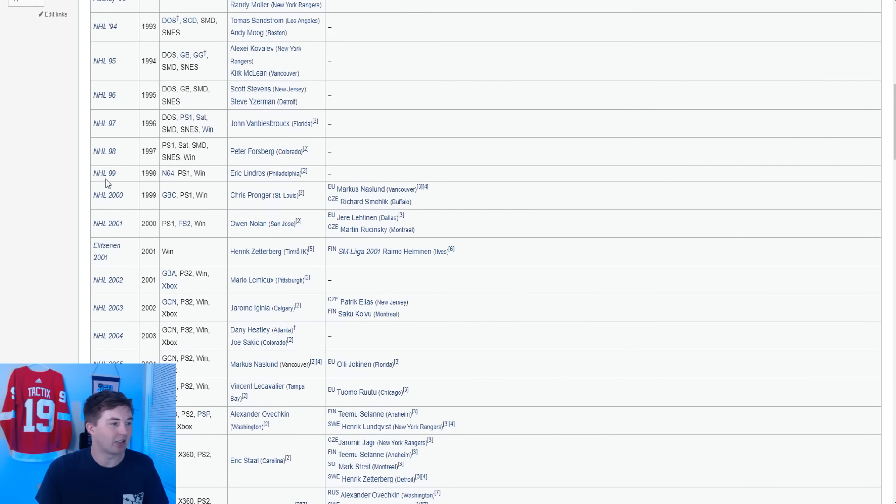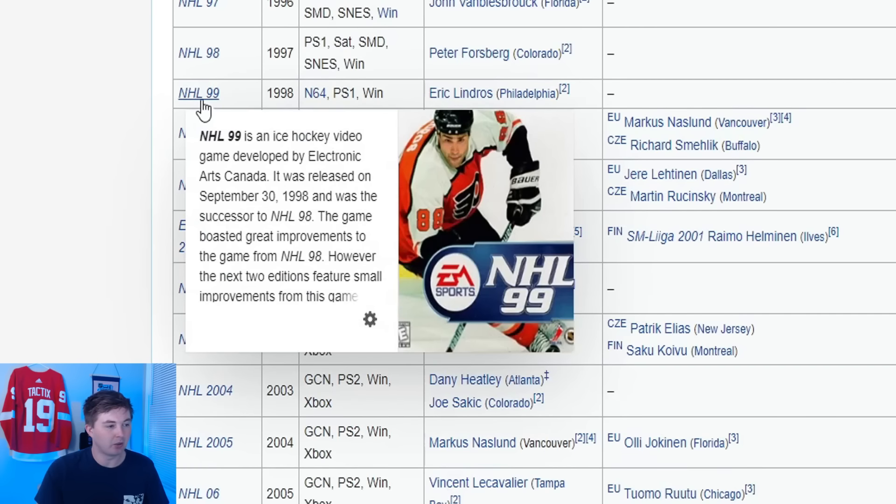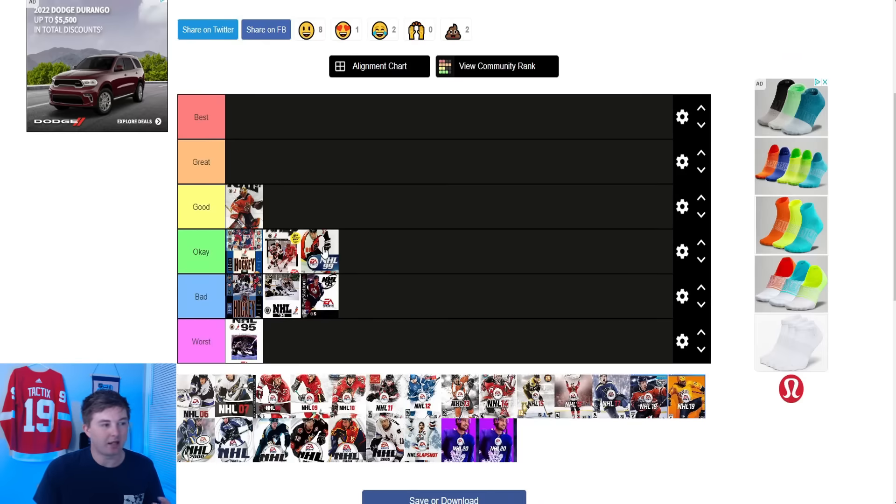Now after him you got NHL 99 with Eric Lindros. This one's pretty cool. I like the kind of blue with the logo coming out and the Lindros action shot. I would say it's an okay cover — definitely not bad, but again I'm not really breaking boundaries like the 97 cover did.